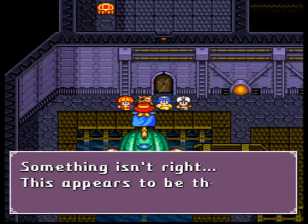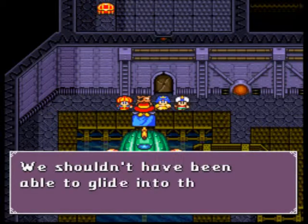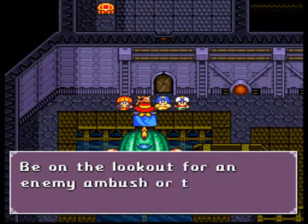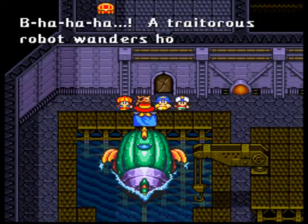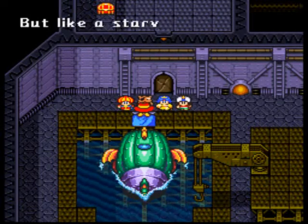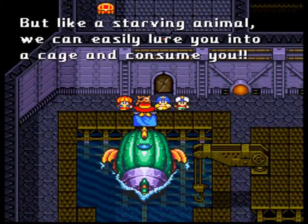Something isn't right. This appears to be the main entrance, yet we shouldn't have been able to glide into this slip so effortlessly. Be on the lookout for an enemy ambush or a trap. We can easily lure you into a cage and consume you, like a starving animal.